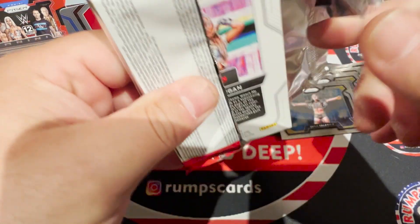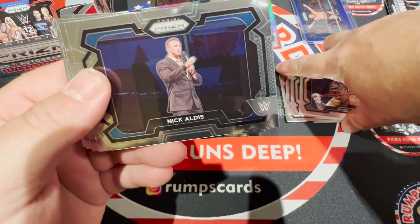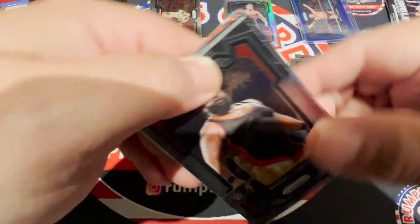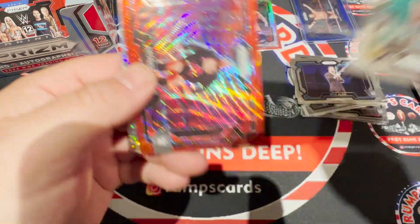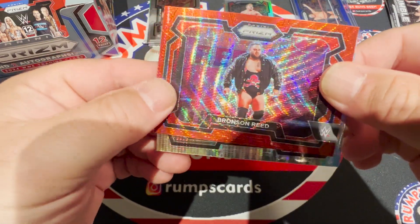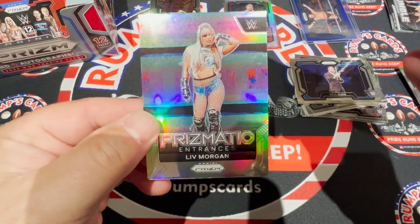Continuing through the packs: Umaga, Dexter Loomis — now part of the Wyatt Six, I believe his role is Mercy the Buzzard — Nick Atlas, Psycho Sid, Odyssey Jones who just came back with the New Day, Ricochet who's no longer with the company, Dude Love, Dakota Kai, Obi Femi — that's the guy you're looking for — and a nice parallel. Big Bronson Reed who's been taking everybody out, Seth Rollins, R-Truth on the red wave, Earthquake on the pulsar, and a silver of Liv Morgan.